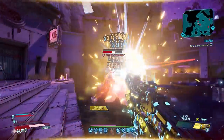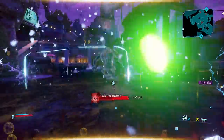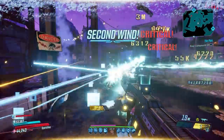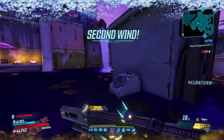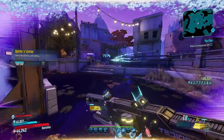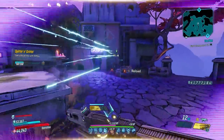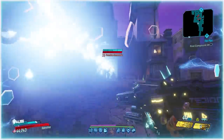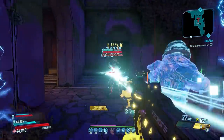The special effect of this gun is that the Needle Gun applies a stacking vulnerability debuff on the enemy. At max stacks, additional damage refills the gun's magazine — this does have a cooldown. This debuff stacks up to 10 times, and enemies need to be hit at least every two seconds or the debuff will start to reset.